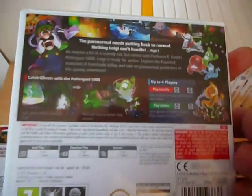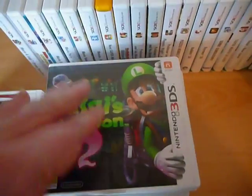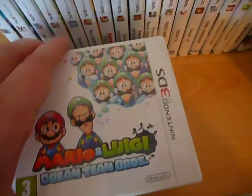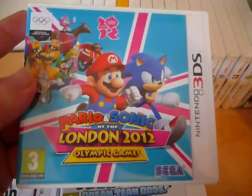We have Luigi's Mansion 2 — we used to have Luigi's Mansion 1 on the GameCube, and this is Luigi's Mansion 2 for the 3DS. Then we have the fourth Mario and Luigi game in the series: Mario and Luigi Dream Team Brothers. It's another pretty new release — a lot of these I haven't even gotten around to playing yet.